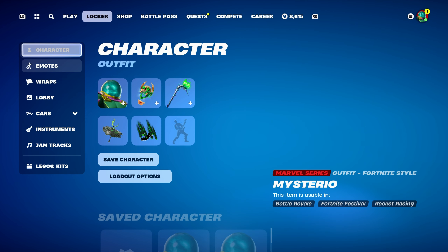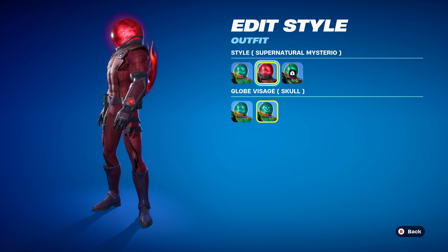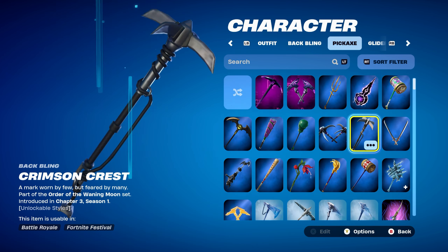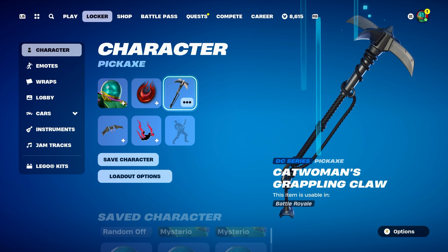Combo 6 is the first combo for the second edit style — Supernatural Mysterio, which has a nice red, purple, and a little bit of black. The back bling is Crimson Crest, part of the Order of the Wayne Moon set, introduced in Chapter 3 Season 1's battle pass, used in its standard colour for the red. Pickaxe is Catwoman's Grappling Claw, a DC series pickaxe part of the Batman Zero Point set, introduced in Chapter 2 Season 6 — Catwoman Zero's pickaxe, used for the black design.